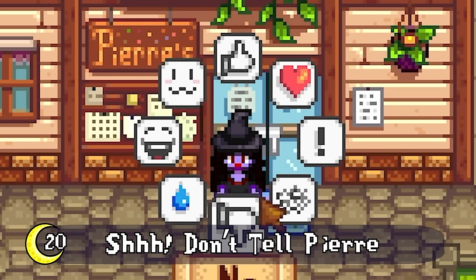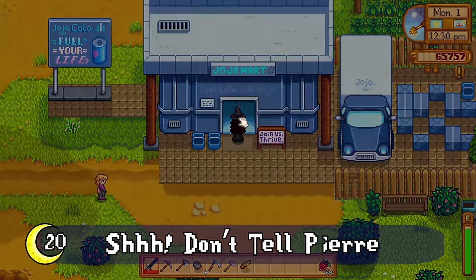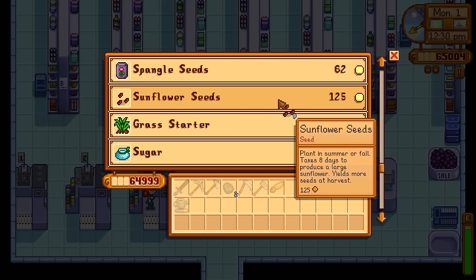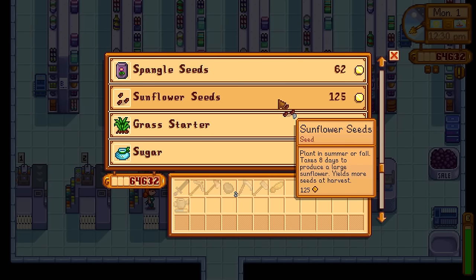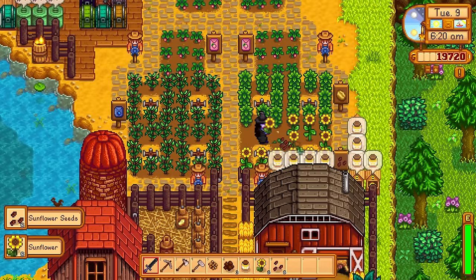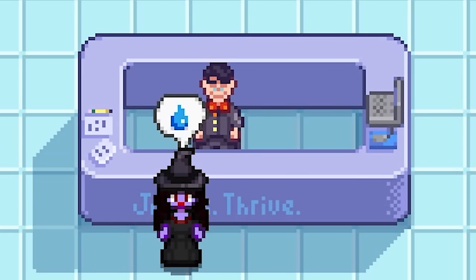There is one thing JojaMart is good for: sunflower seeds. During summer and fall, Pierre sells sunflower seeds for 200 gold each, but pop over to Joja and you'll find them for only 125 each. The money saved makes selling a little bit of your soul worth it, right?